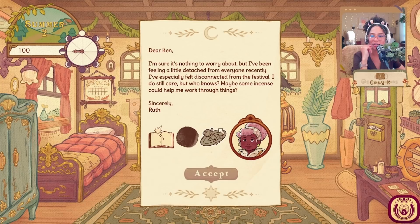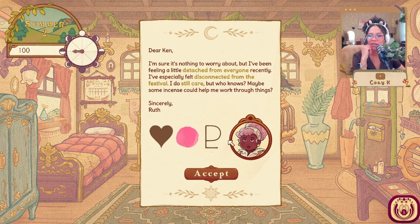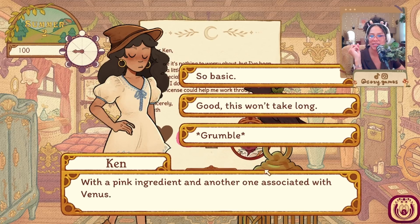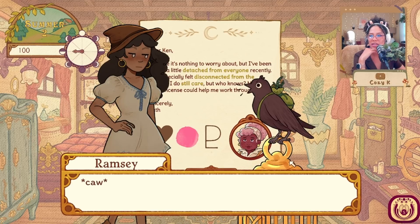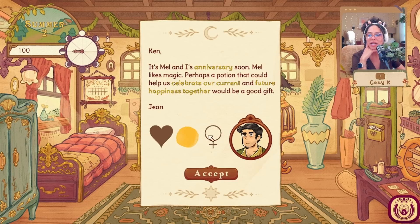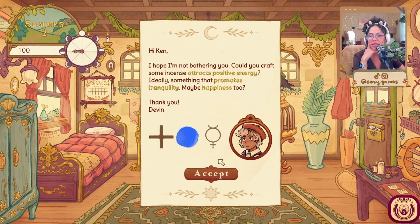Looks like our first request is from Ruth the mayor: she's been feeling detached from everyone recently, especially the festival. Maybe some incense can help — looks like she needs relationship-focused incense with a pink ingredient and one associated with Venus. Next: it's Gene and Mel's anniversary soon — Mel likes magic, so a potion that could help celebrate their current and future happiness. And: could you craft some incense that attracts positive energy — promoting tranquility and happiness?